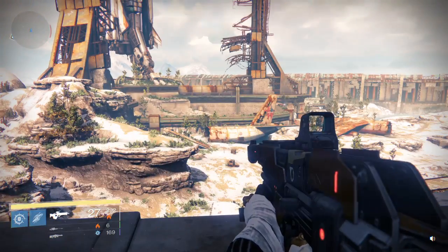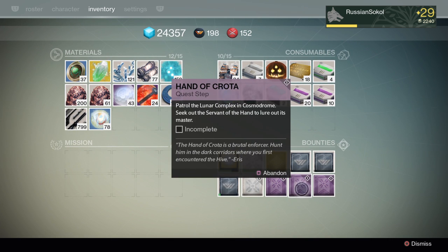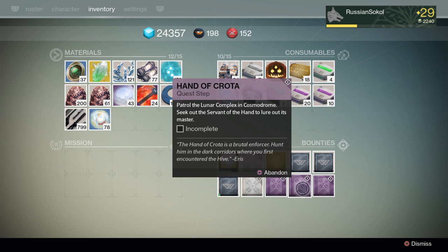What's going on guys, welcome back to Destiny, this Dark Below DLC. Today we'll be doing the Bounty - Hand of Krota quest step: patrol the lunar complex in Cosmodrome, seek out the servant of the hand to lure out its master.